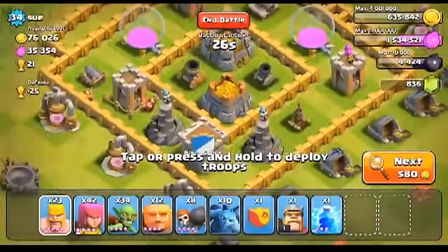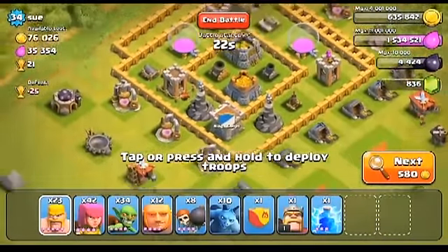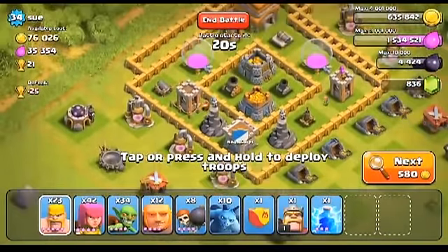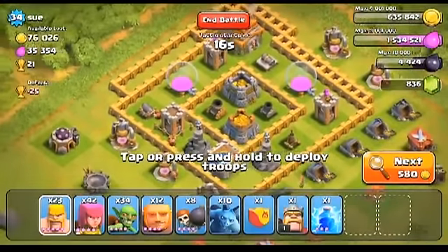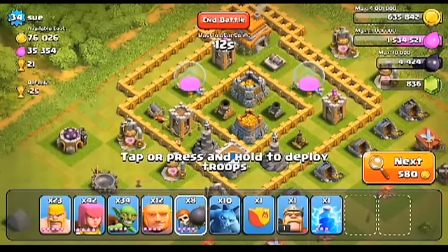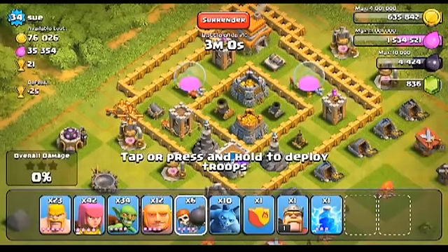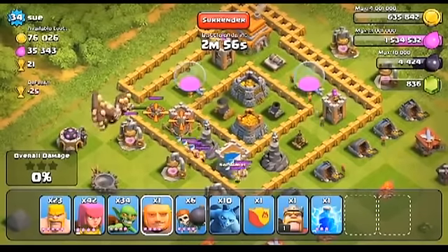So this first guy only has 76k gold and 35k elixir. It's probably a bit on the low side from what I'd usually go for, but his base is relatively weak. As you can see, he's got both a cannon and archer tower under construction in the top left there, so we'll throw some wallbreakers in and take care of that wall.